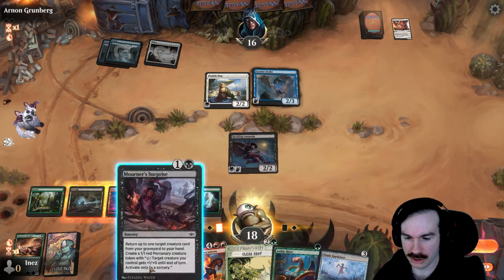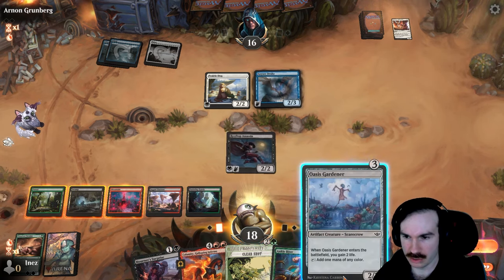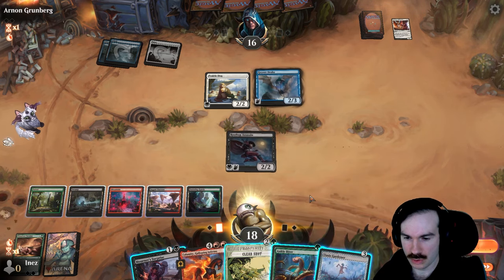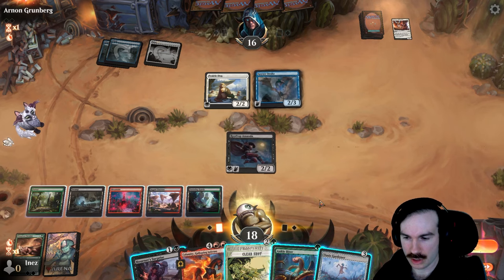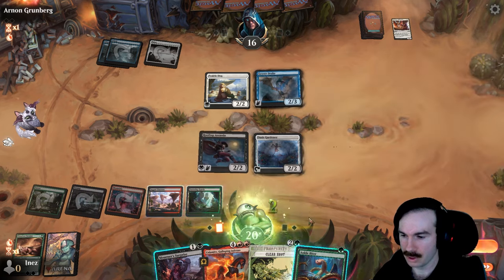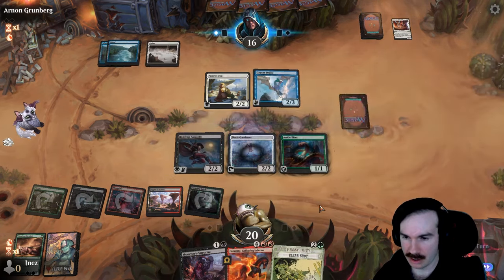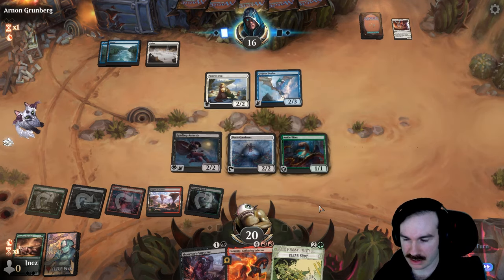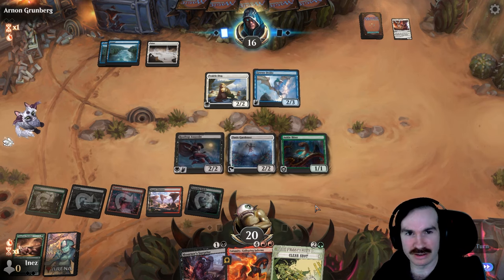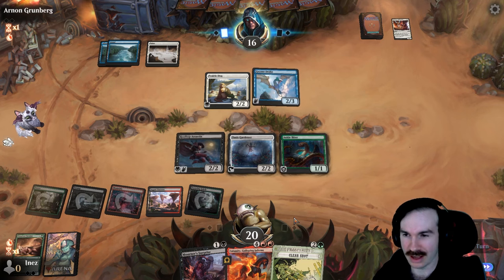Alright, so we have Gardener now, which is probably worth playing. I could get the Varmint back — probably not worth it. Gardener plus Ankle Biter here seems pretty good. Then next turn we've got Calamity copying Rooftop Assassin. It can copy the Gardener too, which is kind of funny — to gain four life and have double ramp instead of one. But I don't know if I need that, especially if they end up having an answer.